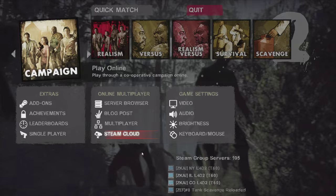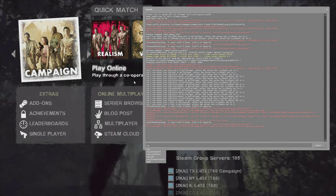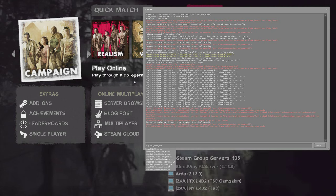Alright, so let's get right into this. Open up your console, type in 'map', Left 4 Dead 2, BHOP EMF — there it is.